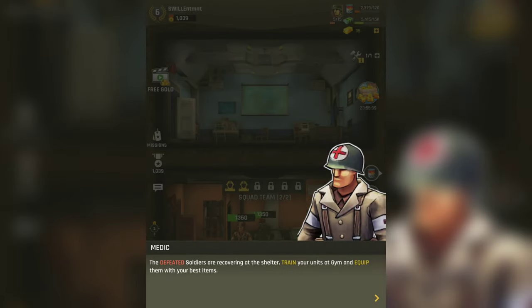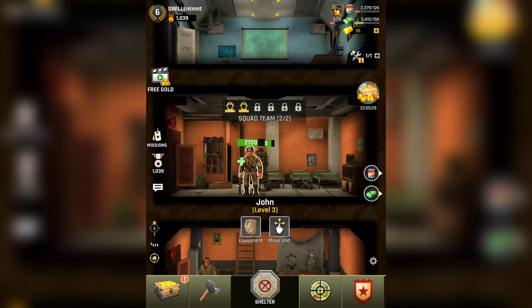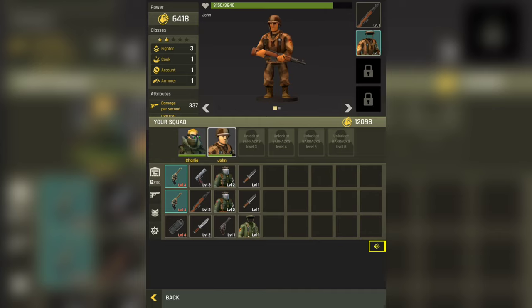Defeated soldiers are recovering at the shelter. The game says: train your units at the gym and equip them with your best items. I thought I had the best items in there, so let's go ahead and check out our equipment.